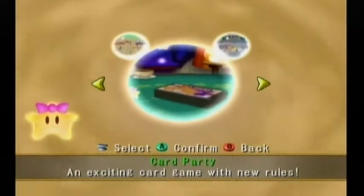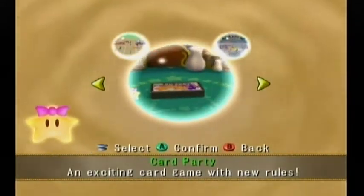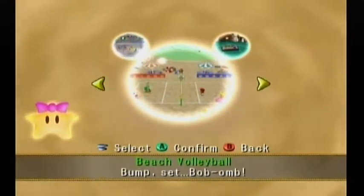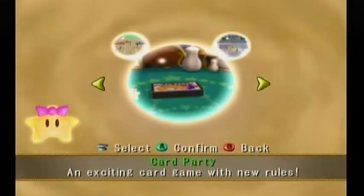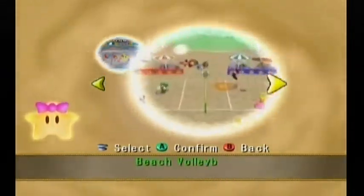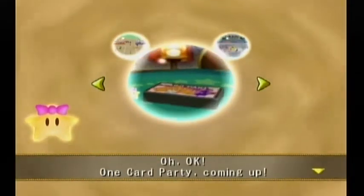So there are 3 things you can do: card party — an exciting card game with new rules — ice hockey, a Mario Party on ice, and beach volleyball: bump, set, ba-bomb. This video will be doing card party, and the next video will be doing ice hockey and beach volleyball, so bonus mode will take 2 videos.